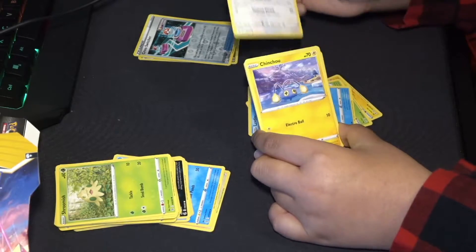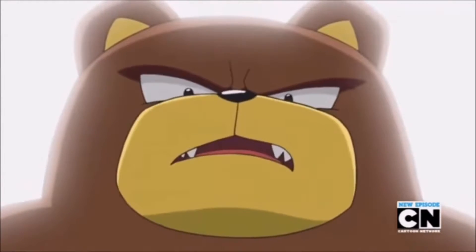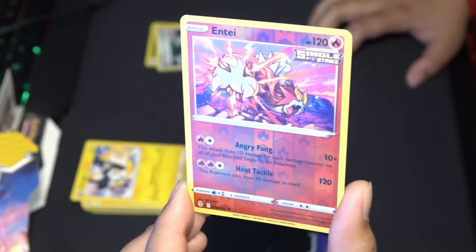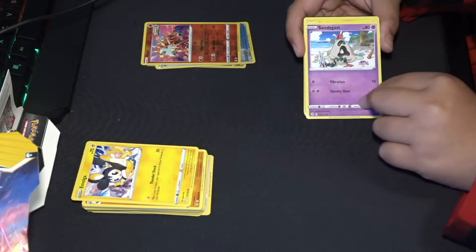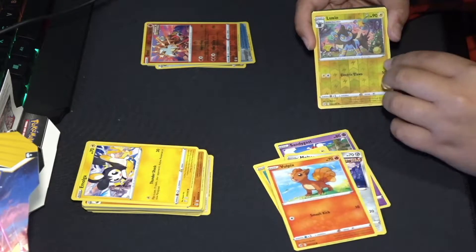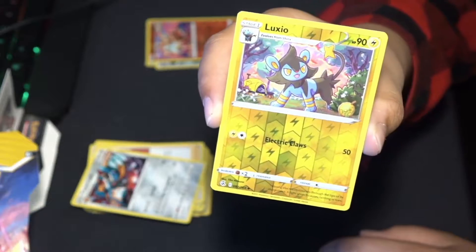We got Fletchling, Chinchou. What is that? Oh, Entei Single Strike and it's shiny! We got a Sandaconda, we got a Vulpix, and we got Luxray — is that what you'd call it? I think so, it's like shiny.